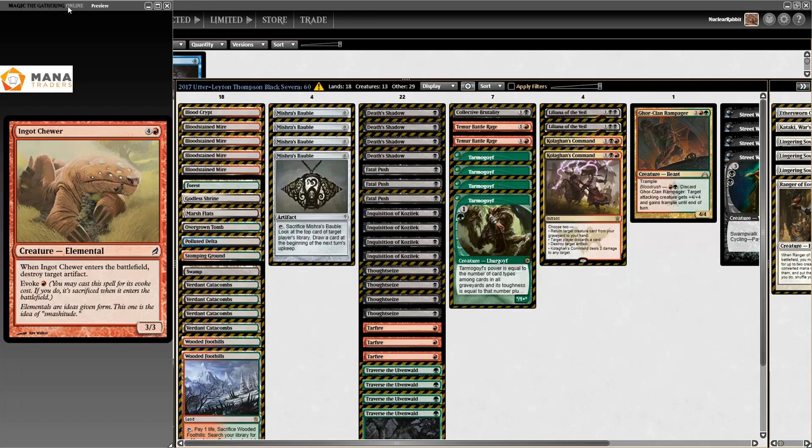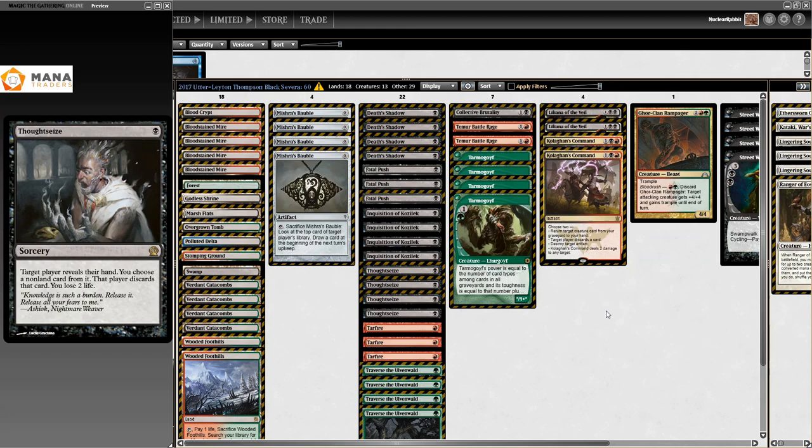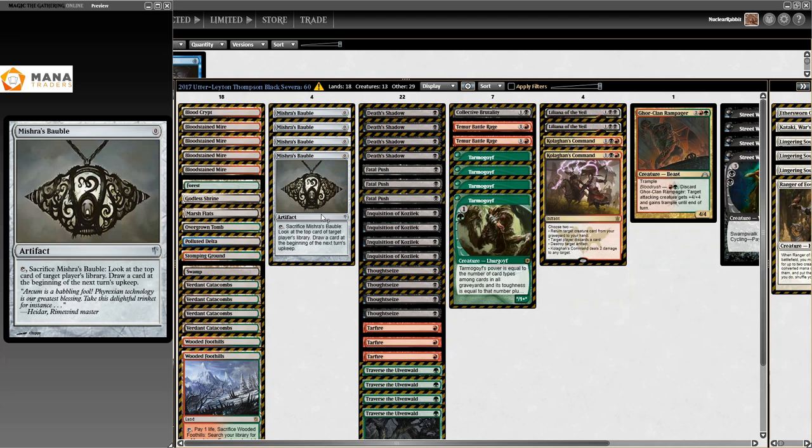Then apparently when a bunch of pros play a deck together at a GP, they do well. At Grand Prix Vancouver on the 19th of February 2017, Javier Dominguez won the GP, so I took his list. But Jerry Thompson got top four, Sam Black got top four, and Matt Severa got top sixteen with basically the same list - one or two card differences. They absolutely dominated that GP - it was a big one. New archetype, lots of people, great results, lots of money made that day. I'm always happy to see Javier Dominguez on the Pro Tour.